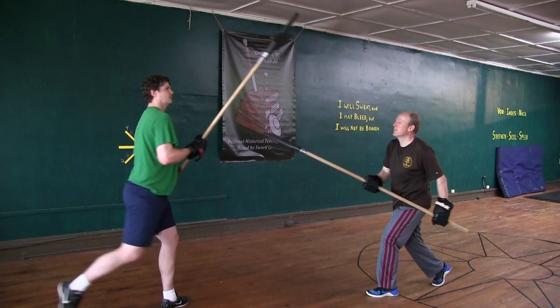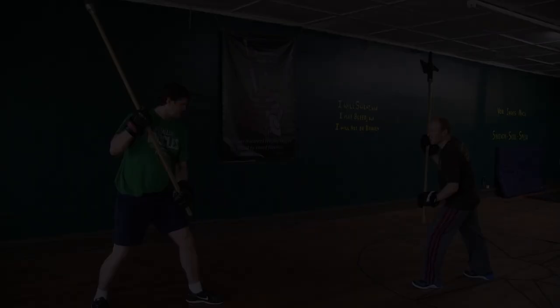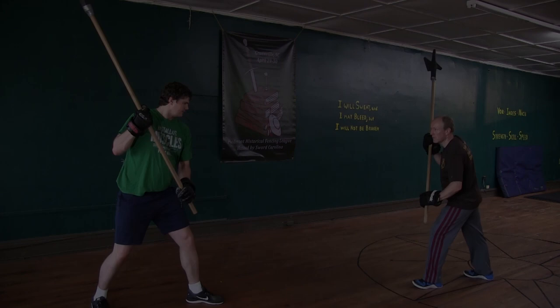If he has set upon you like this, then step back with your right leg so that you strike away from him. Then immediately strike upwards with your halberd before his face and, in the striking, wind on his halberd at his left side.